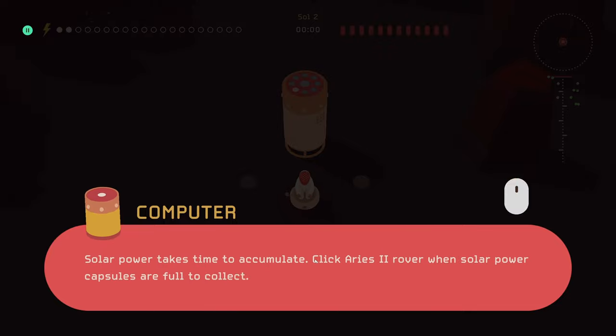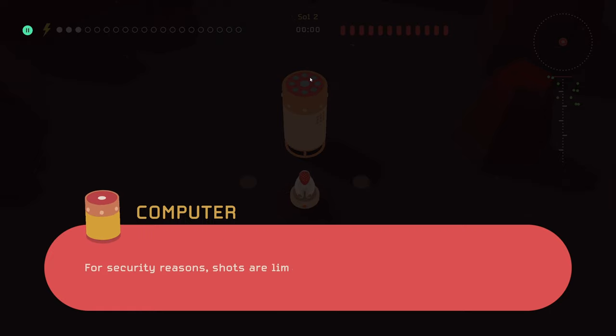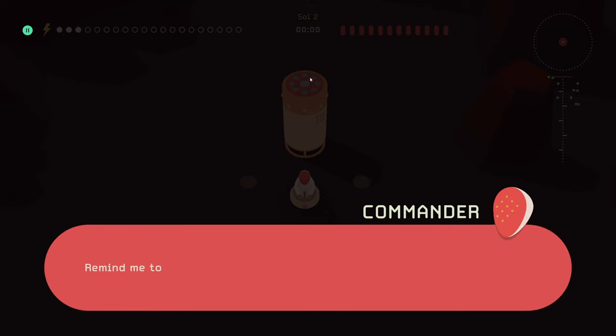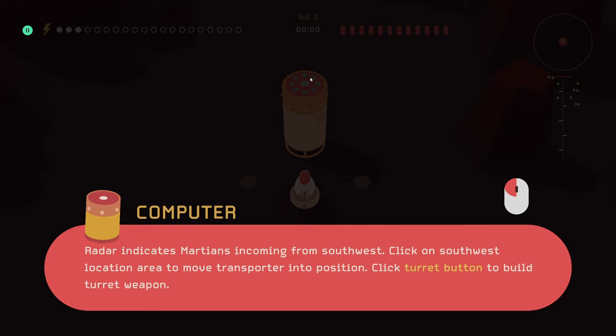Solar power takes time to accumulate — click the Aries 2 rover when solar power capsules are full to collect. Building weapons uses solar power, and each weapon type needs a set number of power capsules to build. For security reasons, shots are limited for each weapon type — once out of ammunition, a biodegradable combustion system destroys the weapon. Remind me to write an environmental commendation for Captain Benson when we get home. Radar indicates martians incoming from the southwest — click turret button to build a turret weapon.